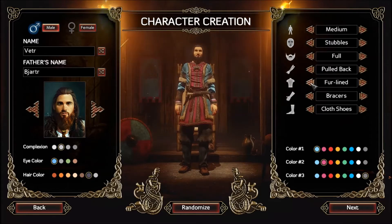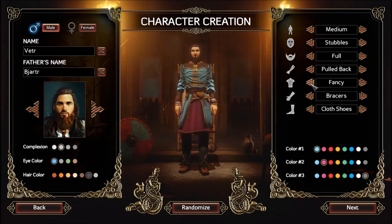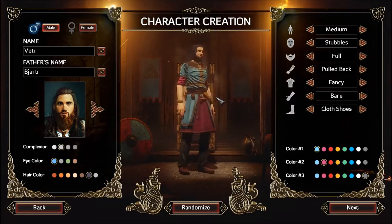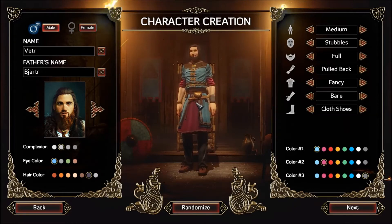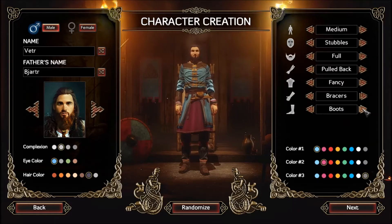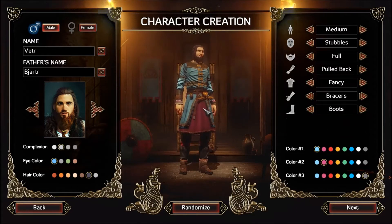I'm going to go with fancy. We've got bracers, light sleeves, and we can go straight up bare armed. Heavy sleeves. I like either the bracers or the bear arms. I'm kind of digging that look. Then we've got cloth shoes, boots, sandals, wrappings — little booty things on his feet. Let's go with the boots.